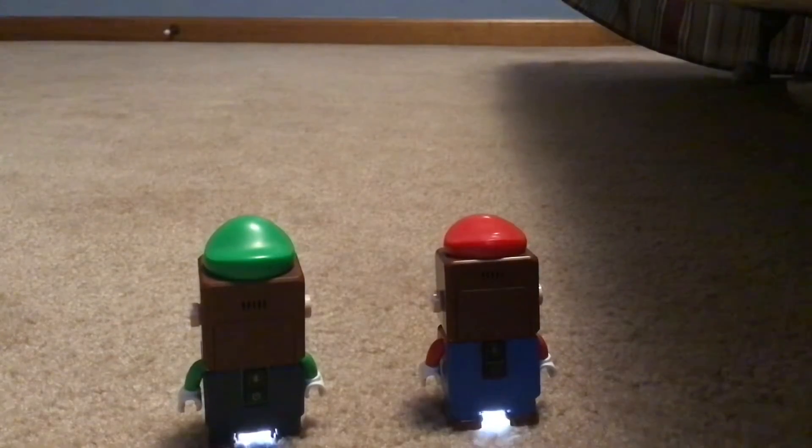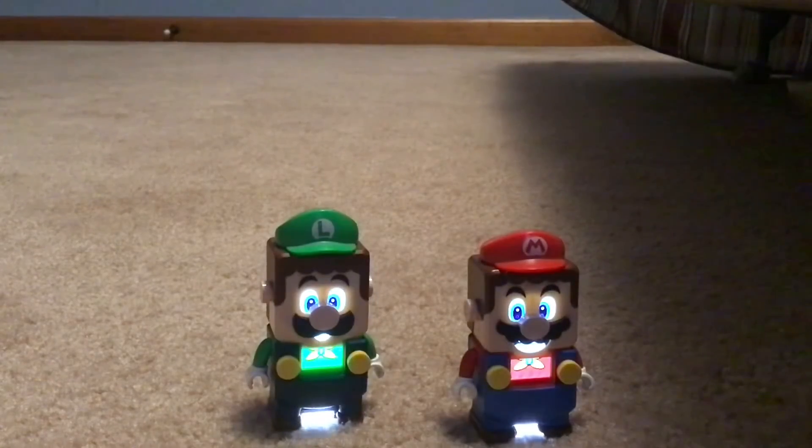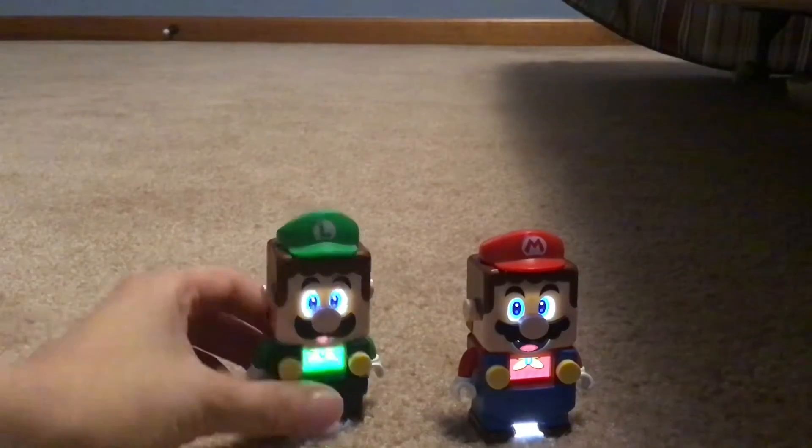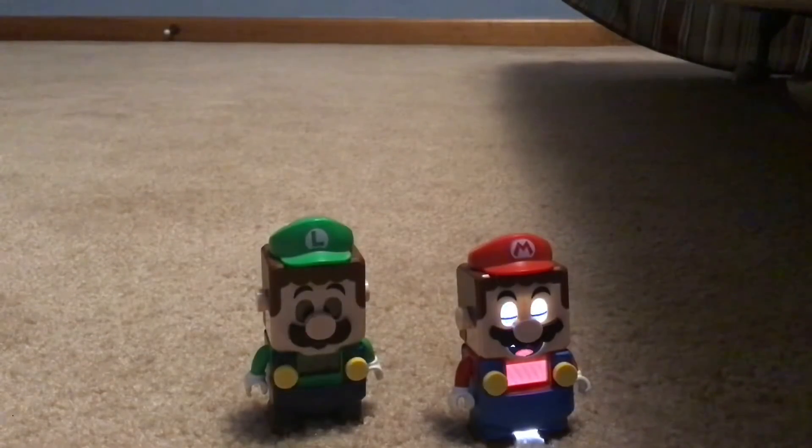Once you've updated them, to activate the two-player function you go to the back of them where the power switches and Bluetooth connection button are. You just press the Bluetooth connection button on one of them and then the other, and they'll get that Bluetooth connection. I'm going to do that one more time so you guys can actually hear what they say when you connect them.